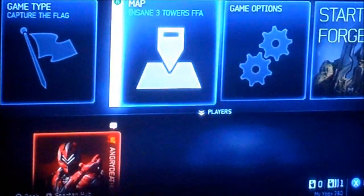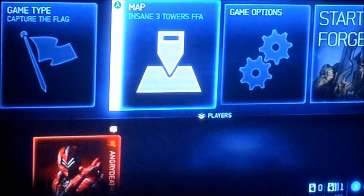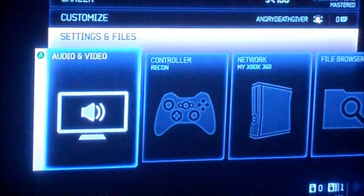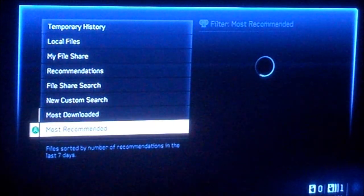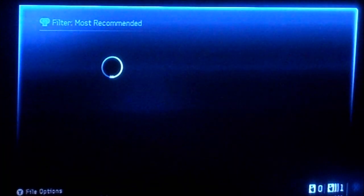And of course, for evidence, if you want evidence, this map is actually on Most Recommended — go to Maps, go to Most Recommended, and it's on the third page.